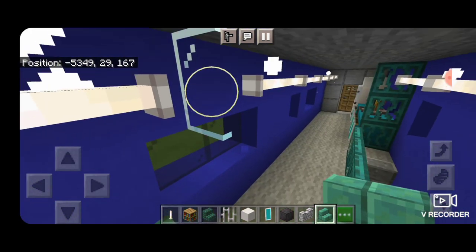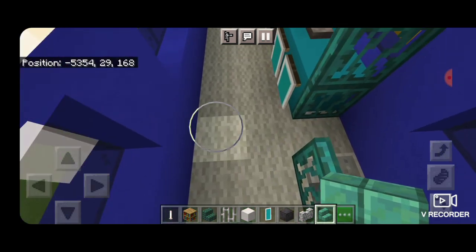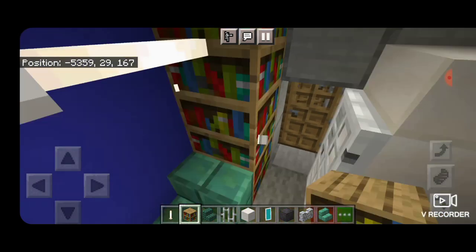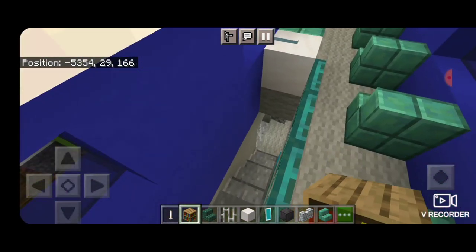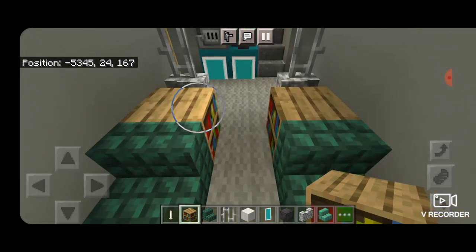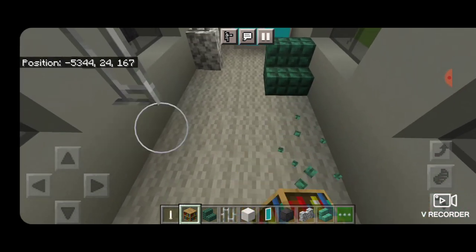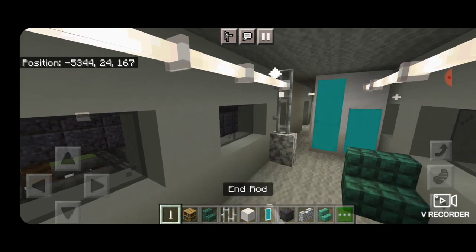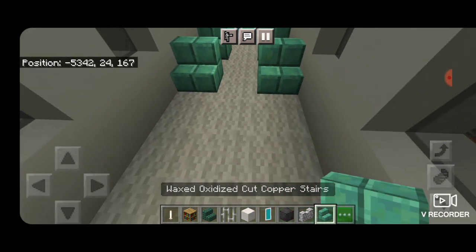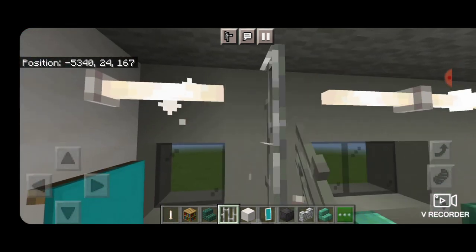Take out this divider on the opposite side of the stairs, replace that gap on top with an end rod, and run some more seats down this side. Put a column of bookshelves at the back, knock out the top end rod, then come down and do the bottom the same way. Take out the bookshelves and all of these seats, take out this divider, fill the gap on top with an end rod. Turn back around and put in rows of wax oxidized cut copper stairs for the new seats, then build another divider — a diorite wall and two iron bars.